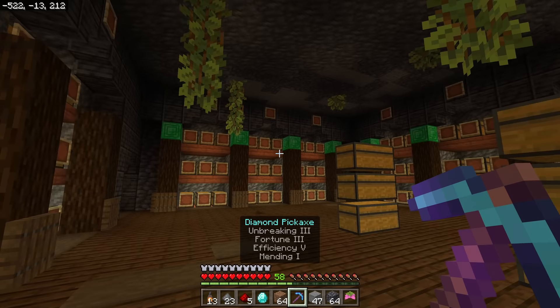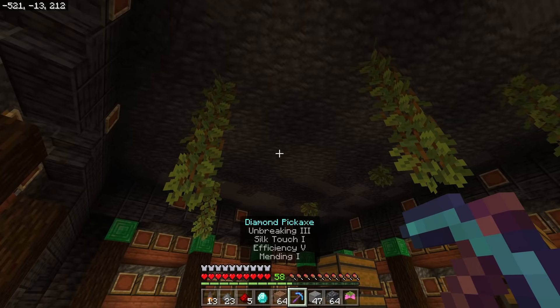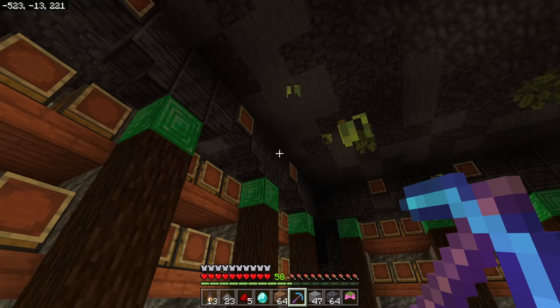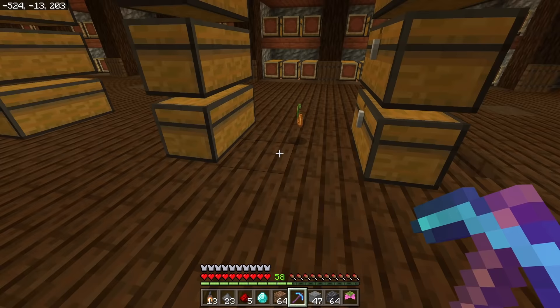Before I start throwing things into item frames, I wanted to show you something I just figured out. Take a silk touch pickaxe or axe and hit one of these glow berry vines - you get a glow berry from it. I tested this on Java Edition and it doesn't work there, and it doesn't work with any other type of plant I've seen. I don't think it's supposed to do that, but it does. So if you want lots of glow berries, silk touch these empty vines and you'll get a glow berry every single time. Super cool fast way to get glow berries - a pro tip. None of my Discord people knew about this either.